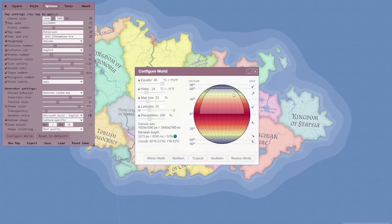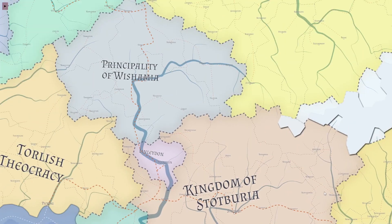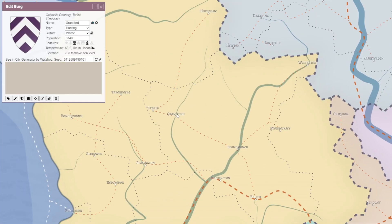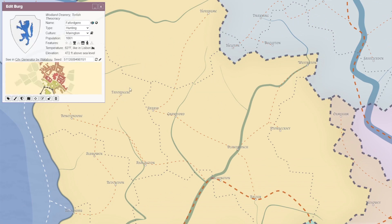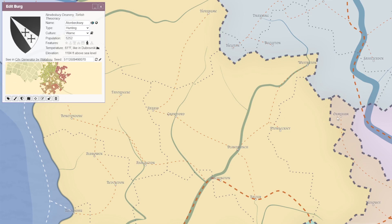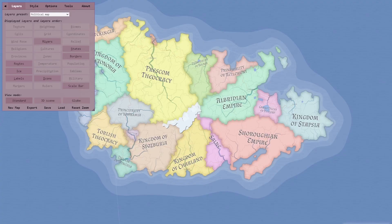As you can see here in this randomly generated map, it has placed rivers, major trade routes, minor trade routes, cities, and a variety of other things. Zooming in allows you to see all of this easily. Clicking on a city will actually bring up the city's stats and information that's randomly generated, along with another randomly generated map made by Watabu's Medieval Fantasy City Generator.